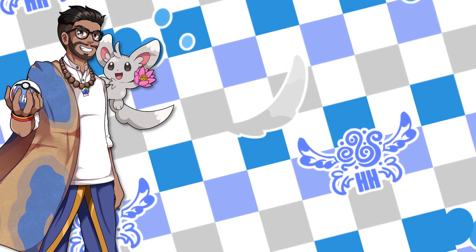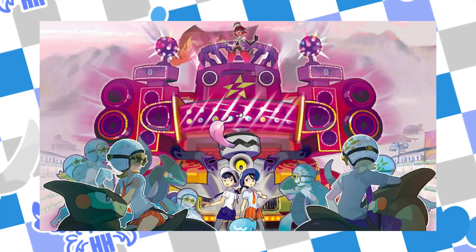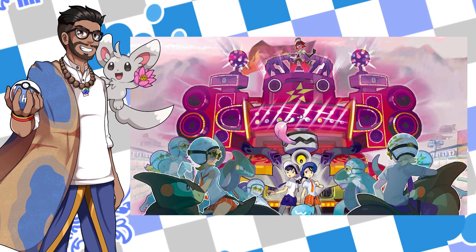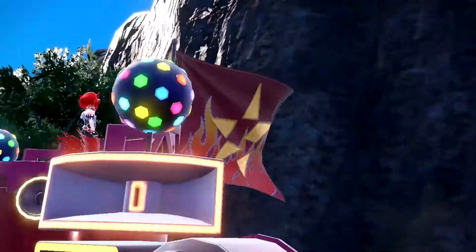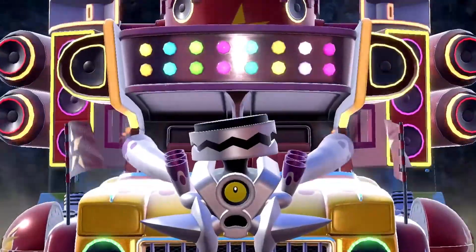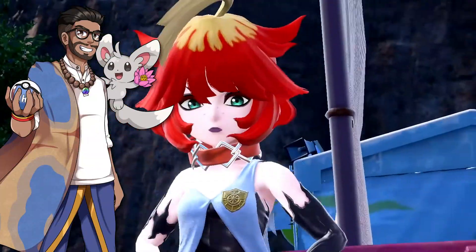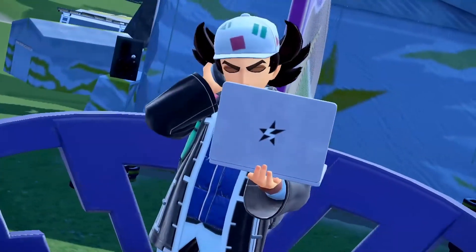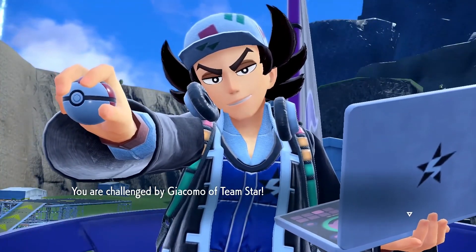The final path we need to go over is Starfall Street, where you take down Team Star one by one, and in my opinion this is the hardest path by far. Not only do the levels start off higher and end with the craziest, but this path basically requires you to fight a gym battle and a Titan Pokemon in the same fight. Team Star is no joke. Their weakest user is the Dark type boss Giacomo, who comes in at level 21.